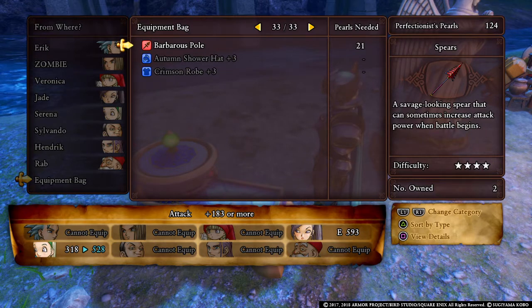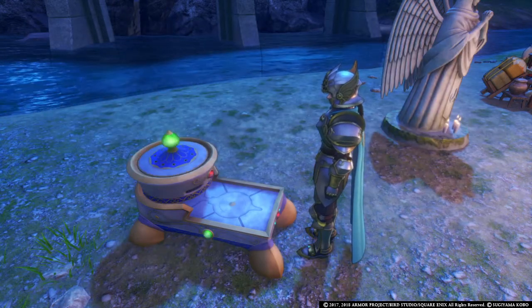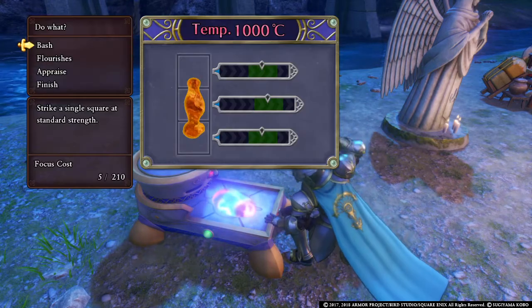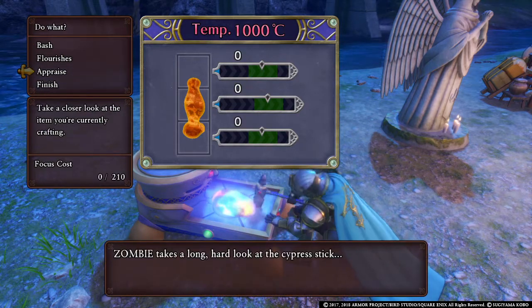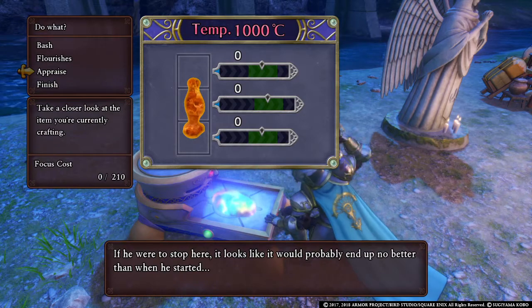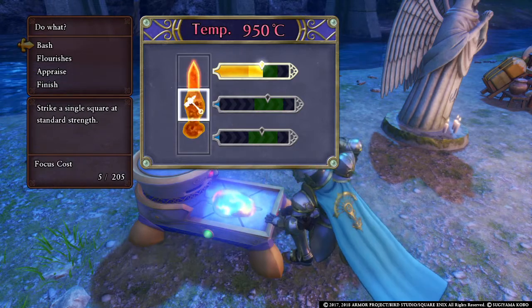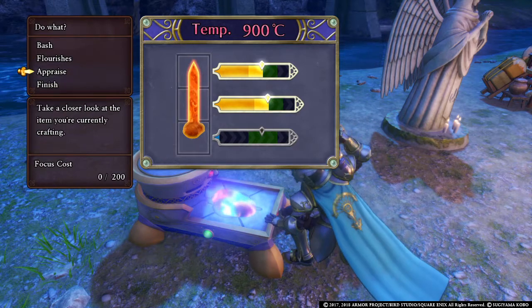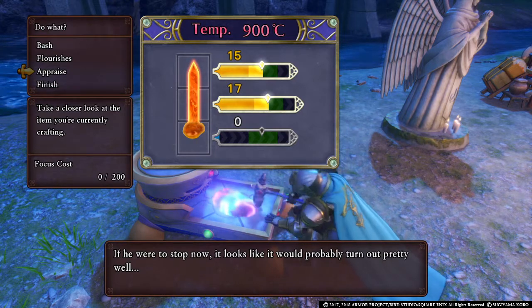You can go to rework an item, and as you see they will require pearls to rework. Let's rework the stick since it only costs one pearl. Now if you rework an item and you mess up, you will not lose the item and you will not lose any power on the item upgrades. As you see if you appraise it, it will end up no better than when it started, so we're going to bash it.